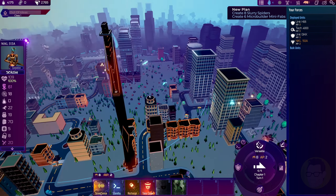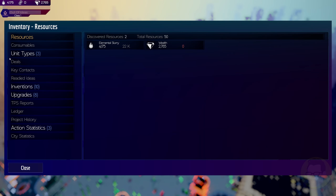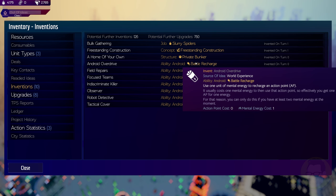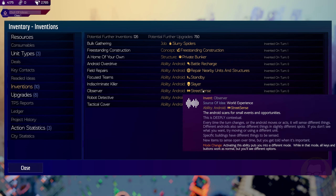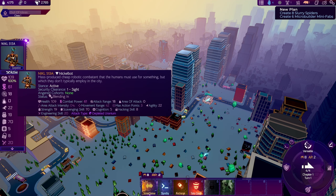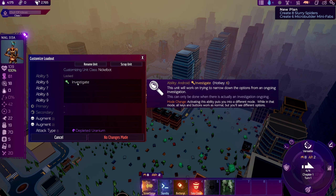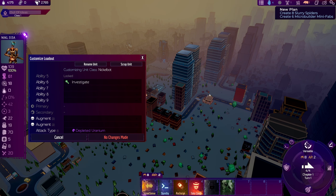We could go over there and try to take that shotgun, whether violently or through threatening matters. That'll give us the option to create shotguns and equip our bots with certain weapons. At the moment, going into the menu, we've got three different types of units all missing equipment. We've got inventions: bulk gathering, freestanding construction, private bunker, battle recharge, slayer, street sense, investigate, take cover - and upgrades we can apply to our mechs.